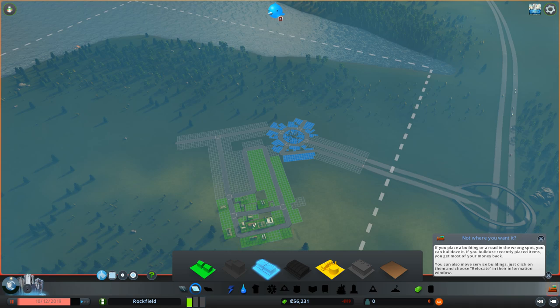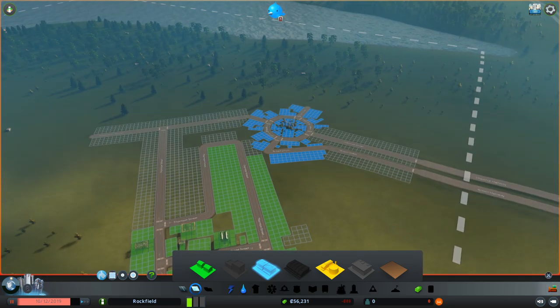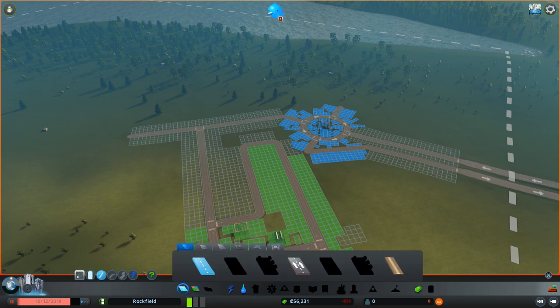If you see here, if you don't have something where you want it, you use the bulldozer icon in the bottom right. If you demolished buildings recently enough, you're going to get most of your money back — that's a quick way to get that money back. I'm not going to want that road to cross all the way over there, so I might take a regular road right here and cut that off.